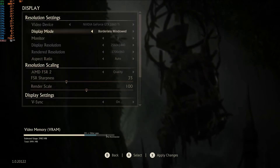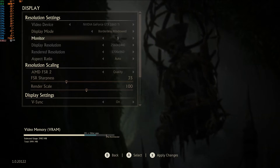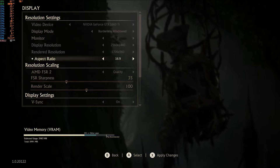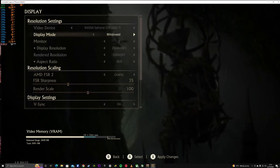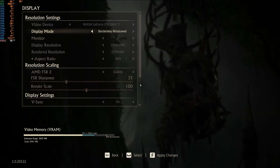Now we get to the more interesting ones. I'm on a 1440p monitor and it's chosen borderless window with resolution and aspect ratio set to auto. The render resolution though - check that out: 1706 by 960, so it's already decided to chop it down, which is quite interesting. We're completely grayed out. Let's try full screen - well, I don't actually have the option to go full screen, which is really odd.